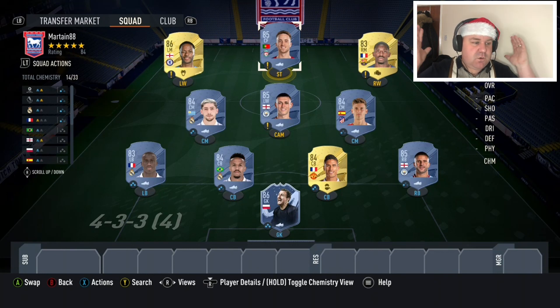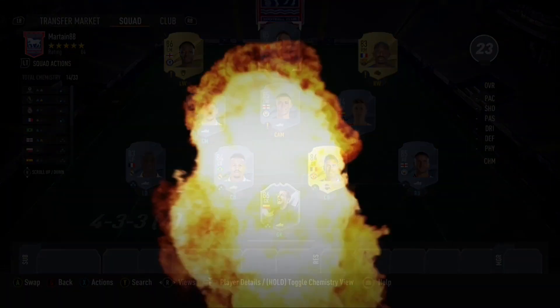There we have it — that is your 100k squad builder. Look what you can get right now for 100k. Very, very good. It's quite easy to obtain that amount of coins as well. I hope that this video has helped you. If it has, drop a like on the video, subscribe to the channel if you haven't already, and I'll see you guys very soon. See you later, bye-bye.